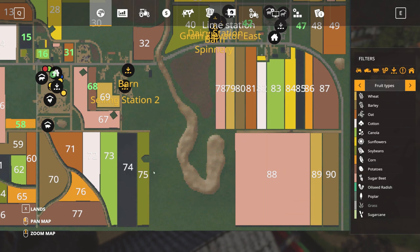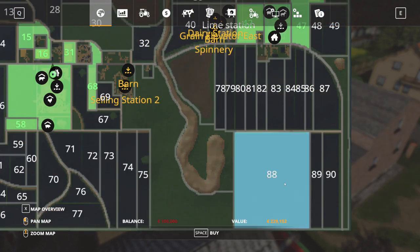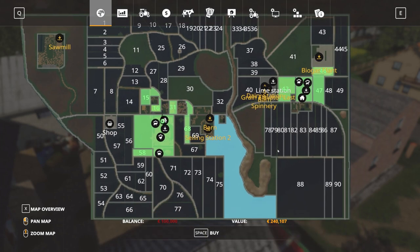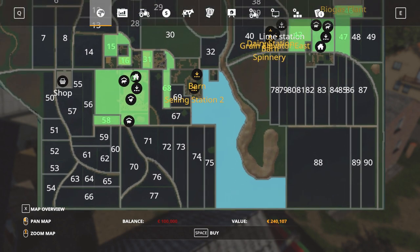The biggest field on the map is field number 88, which will set you back 229,000 euros. You also have a few unmarked fields — one of them costs 240,000 euros and is actually the biggest field because it has the majority of the grass on the map. If you purchase it, you're set for life with grass. It's a huge amount of grass and will support all your animals on this map.